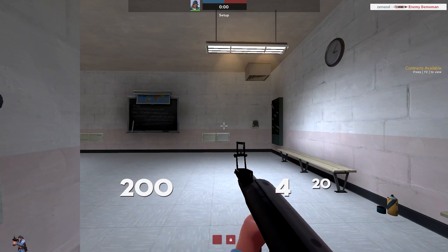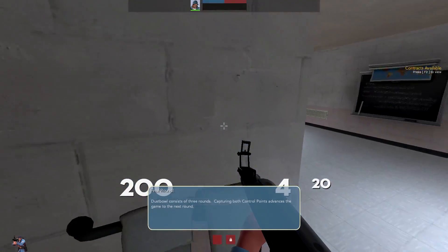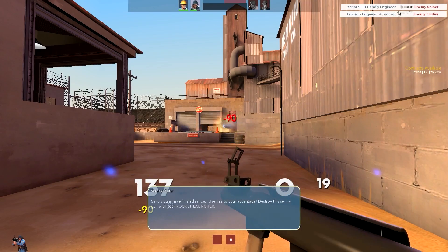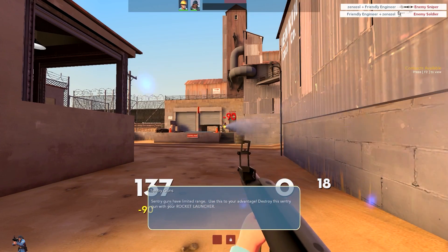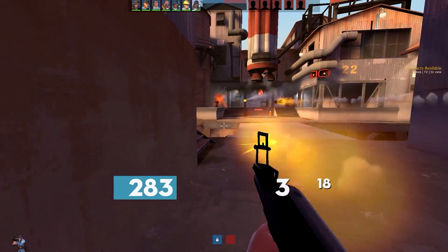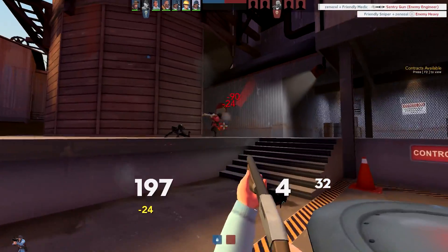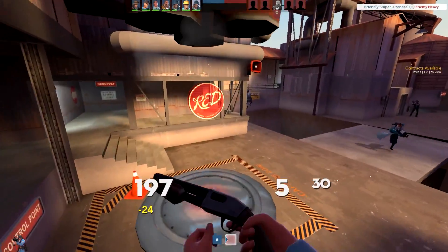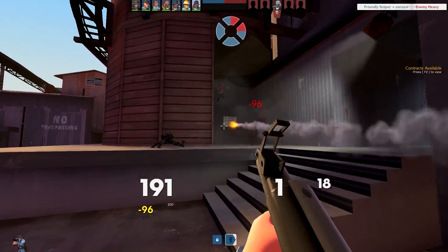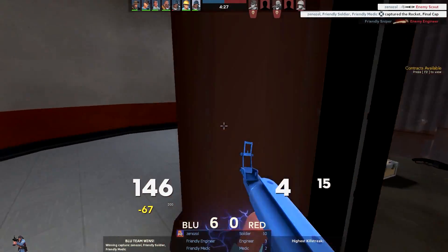Dustbowl consists of three rounds — capturing both control points advances the game to the next round. Sentry guns have a limited range, use this to your advantage. Destroy them unless he's using the wrangler, in which case you're completely... okay. They've got a level one — get the soldier down! Easy as you like boys. He ran back into spawn — that was a great decision by the soldier. Yes! What a win. That was a tough game!